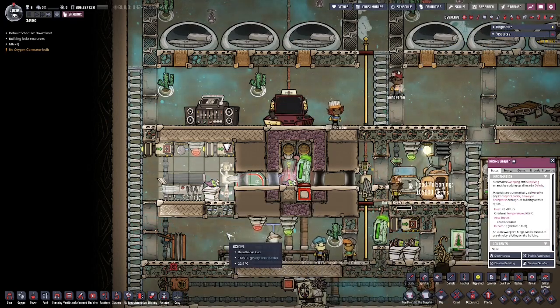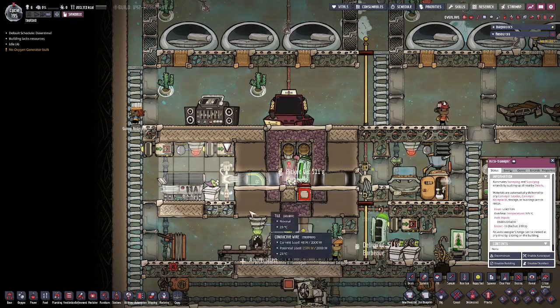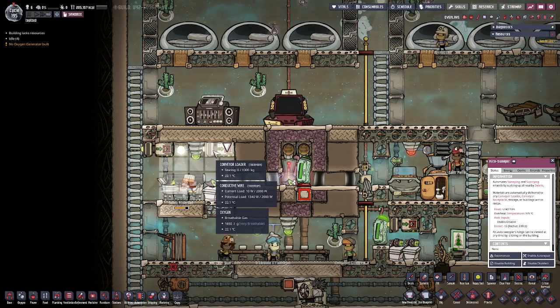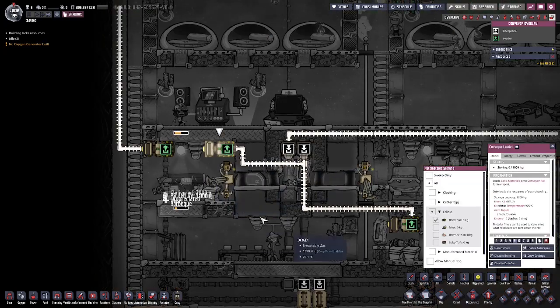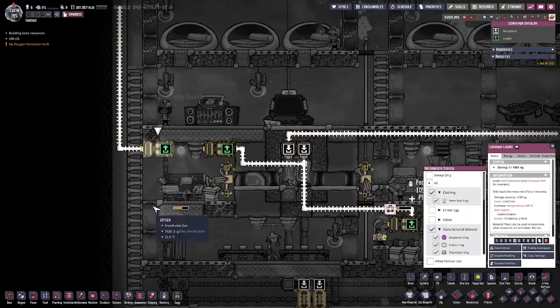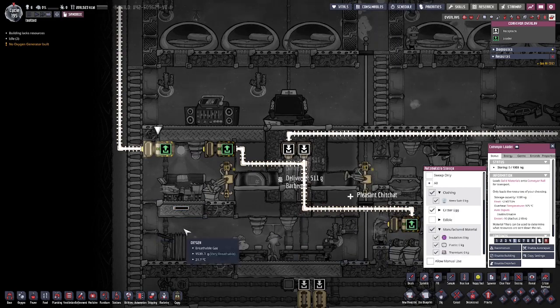This left-hand kitchen auto sweeper has access to the items stored — the raw ingredients here — and the gas range or whatever other cooking building you have. It also accesses this conveyor loader which ships food off into deep freeze. This conveyor loader is set to take anything else that accidentally ends up in the deep freeze for whatever reason.